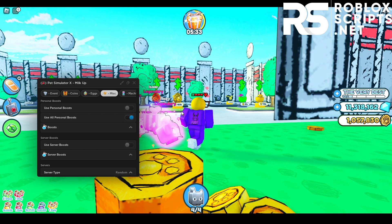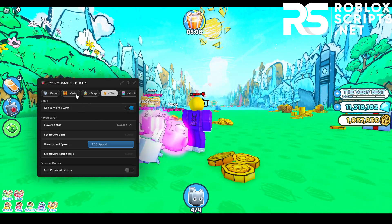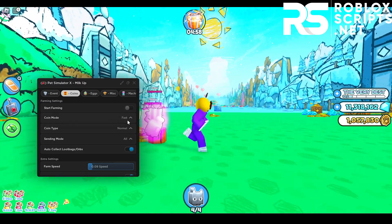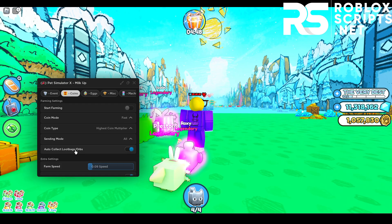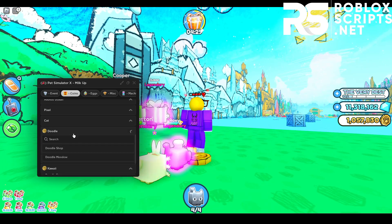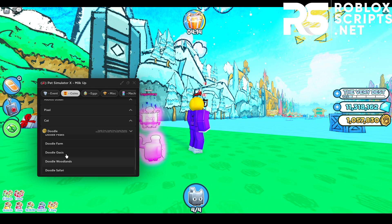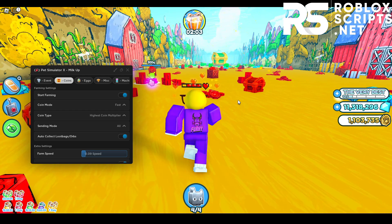I haven't unlocked the new dog world update yet, so I'll go start farming. In the settings you can choose your coin mode or coin type — I'll select fast. In the coin tab, I'll pick highest coin multiplier, auto collect loot bags and orbs. You can make it teleport to the area when you enable it. I'm in the doodle world right now so I'll pick that area and choose doodle farm, or just pick every one of them so it farms all areas. Then go back up and start farming — it will start farming the area.